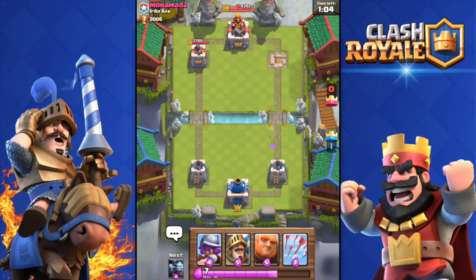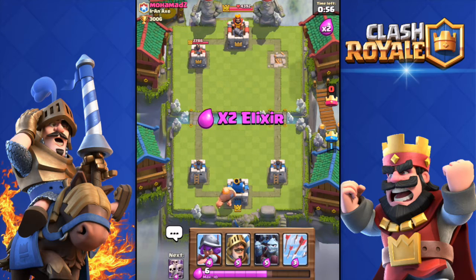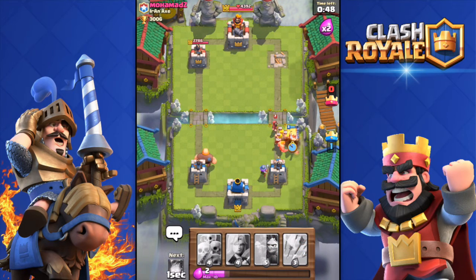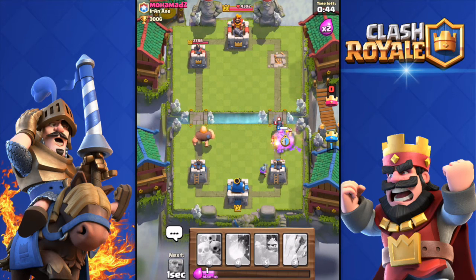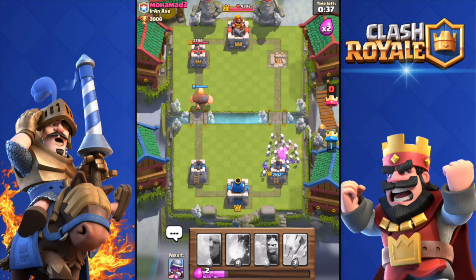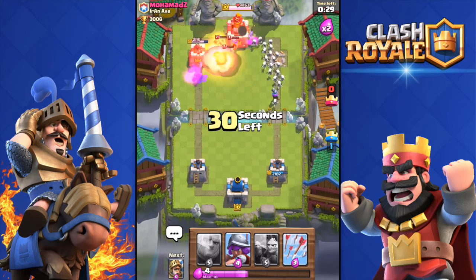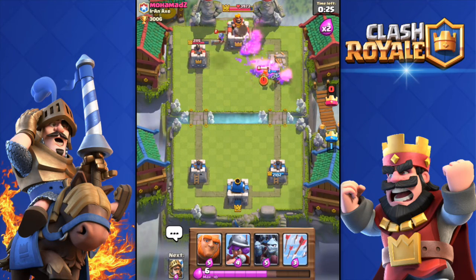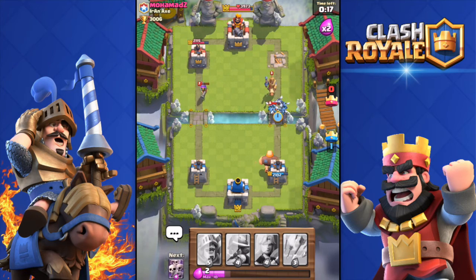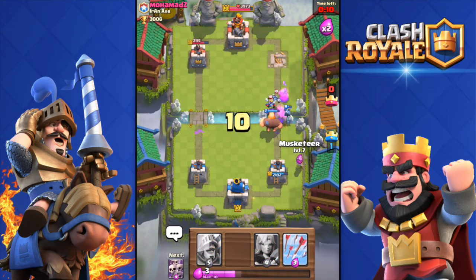I'm going to Fireball his Minion Horde and his Valkyrie — perfect, got all of them. He hasn't even touched my towers — still at full health. Double elixir time now. He dropped Barbarians and I don't have my Valkyrie or Fireball ready. You don't want to drop your Minion Horde because his Wizard will kill all your minions. I drop another Skeleton Army to defend. I just want to play it safe and win 1v2 — I'm fine with that up here in Legendary Arena.